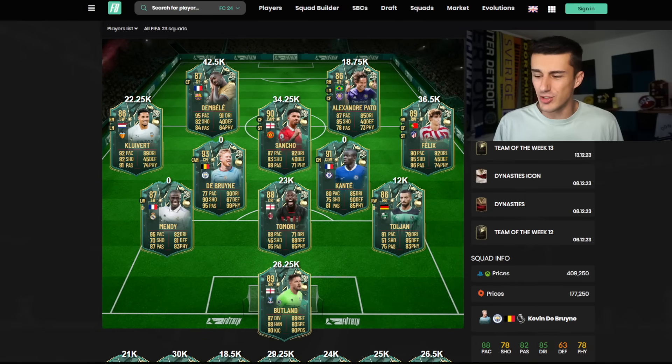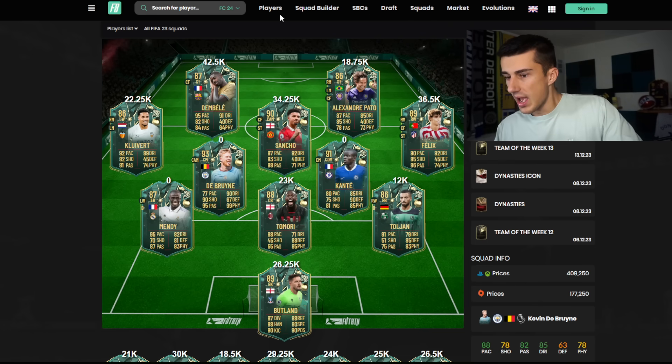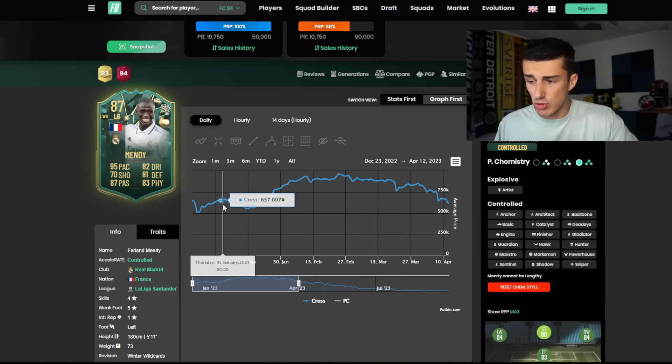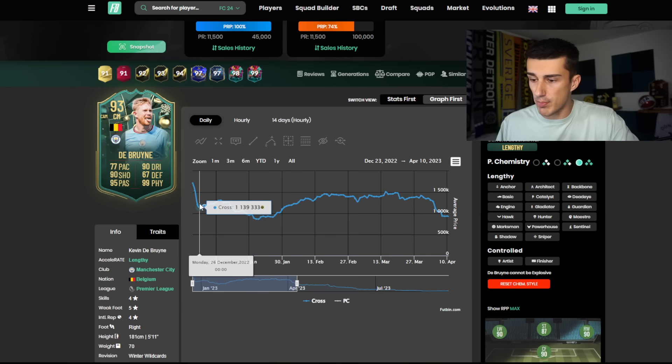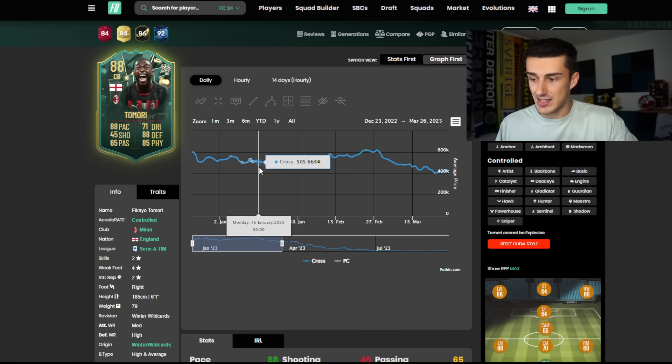What if we can make some investments that don't take too long and end up working out just fine? What you're looking at right now is Winter Wild Cards FIFA 23, and the reason I bring this up is because it gives us an idea of what these cards are going to do over the course of FC 24 as well. Looking at Furlan Mendy, that card got to its cheapest point on Sunday/Monday, started going up by Tuesday, and continued to rise all the way until early January. Kevin De Bruyne — same thing: Monday his lowest point, Tuesday pretty cheap still, rose all the way until early January. Fikayo Tomori definitely hit that lower point early in the week and rose later in the week.